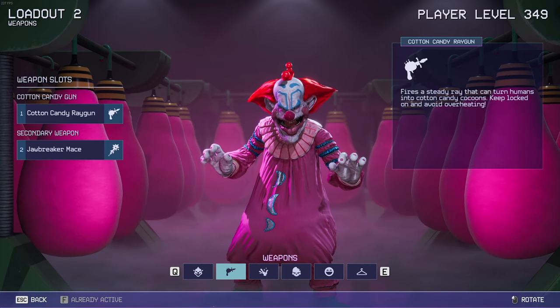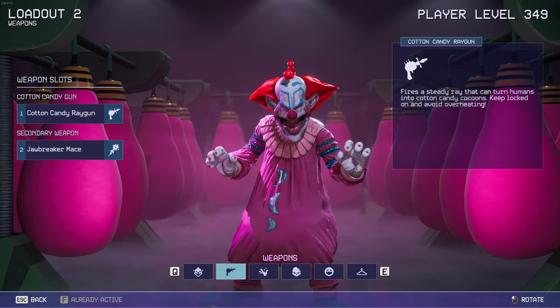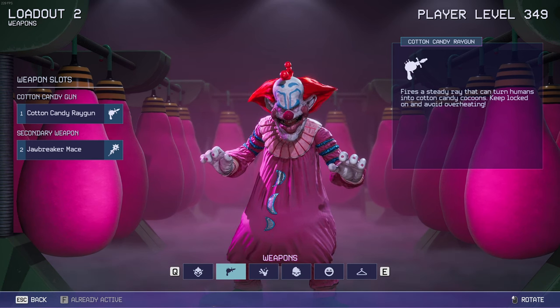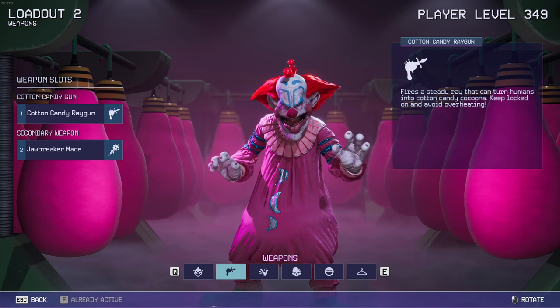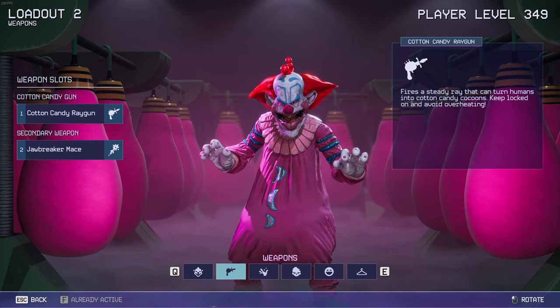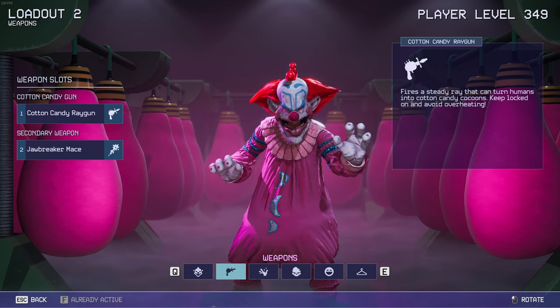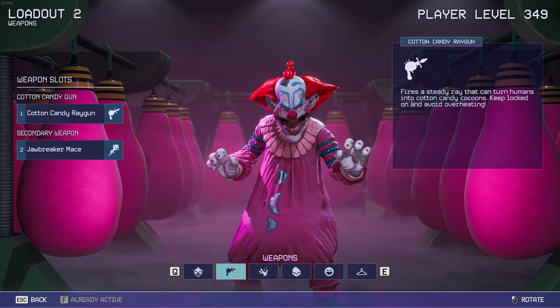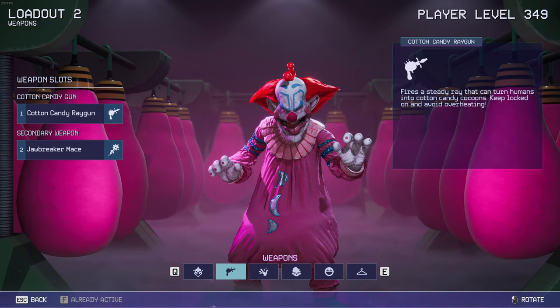The first primary weapon is the Cotton Candy Ray Gun — it fires a steady ray that can turn humans into cotton candy cocoons. Keep locked on and avoid overheating. This is one of the best primary weapons to use for Spiky, Slim, and Shorty. They can literally keep up with any of the survivors and cocoon them on the spot, and it's one of the fastest ways to cocoon them if they're knocked down as well.